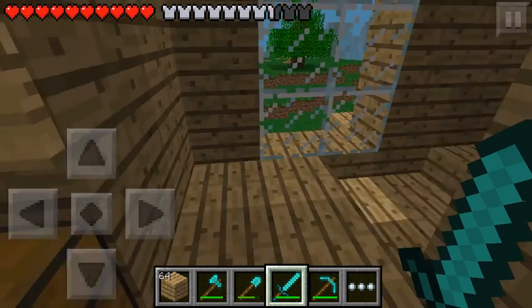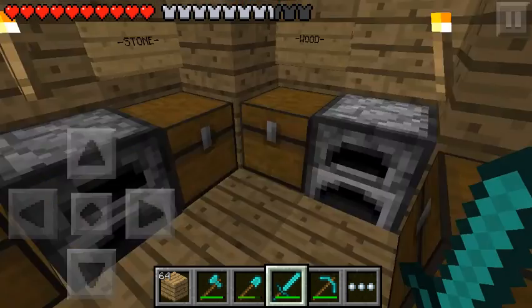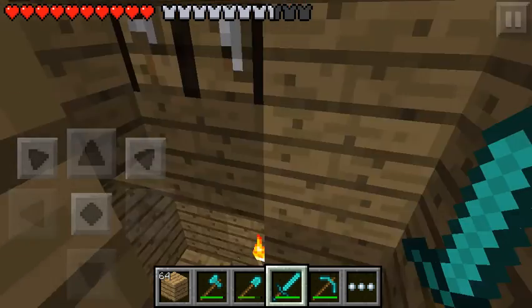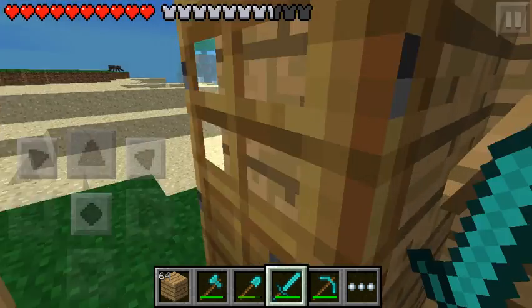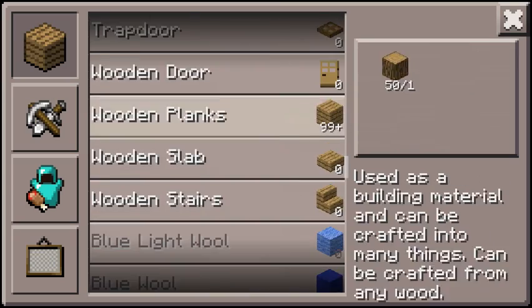Hello YouTube and welcome to another Let's Play Minecraft Pocket Edition Part 12. Straight where we left off last episode, we will be getting some wood so we can craft a ton of wooden planks, because we are going to need a ton of wooden planks to do what I'm about to do, and I'm also going to need a crafting table. I'm not quite sure why I made a door.